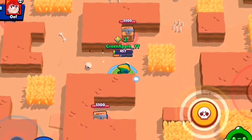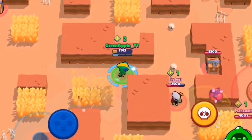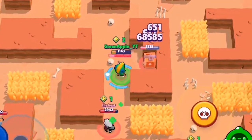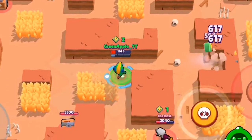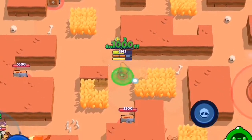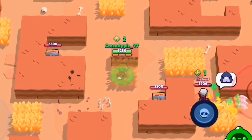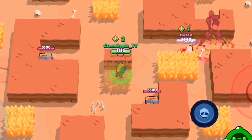I'm just destroying everyone. You don't want to regenerate your health because that is stupid, and with playing Leon you just want to try to attack your enemies. We're going to activate this super and you want to use your super just to go in bushes. You do not want to use your super to get close to an enemy because then they can see you.